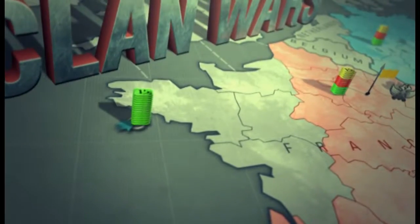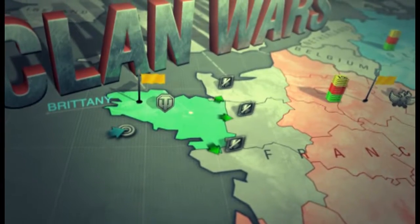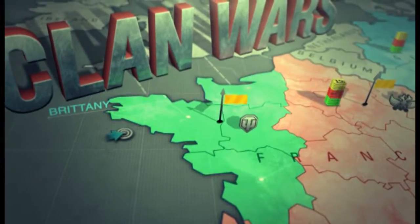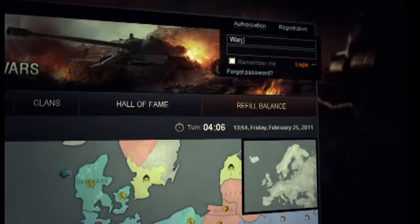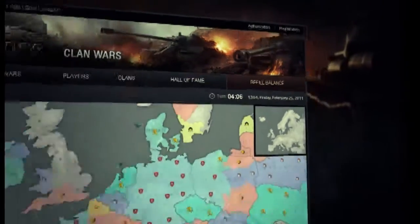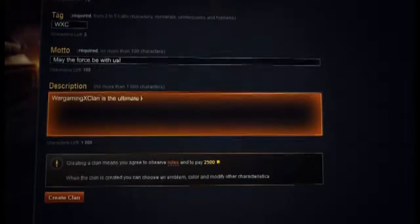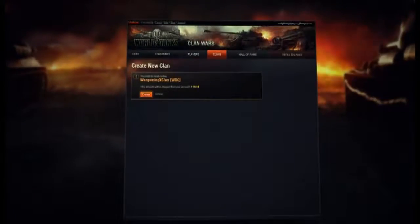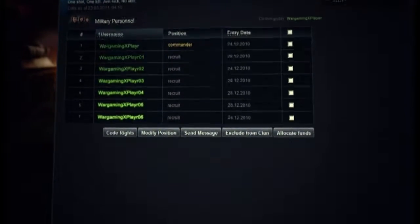Clan Wars is a global domination strategy game within World of Tanks with thousands of players fighting over hundreds of territories on a global scale. To join the global tank war, you first have to create your own clan. To do that, you must have a team of at least 15 players with vehicles of tier 5 and above. When your clan is formed, you are ready to march on the global map.